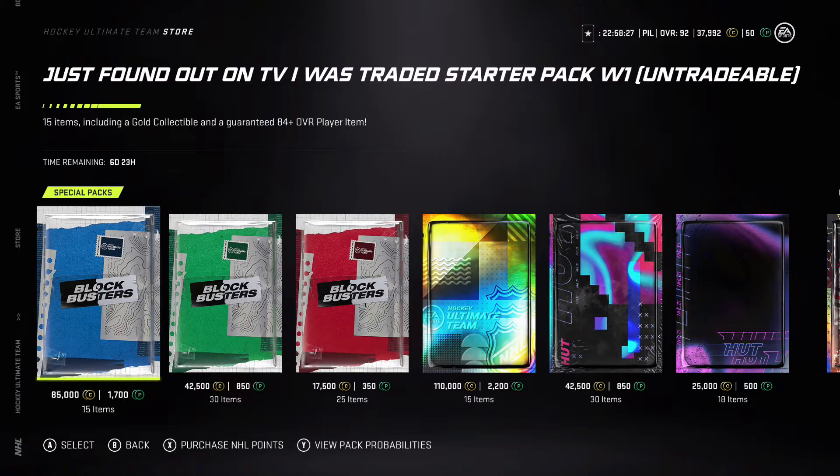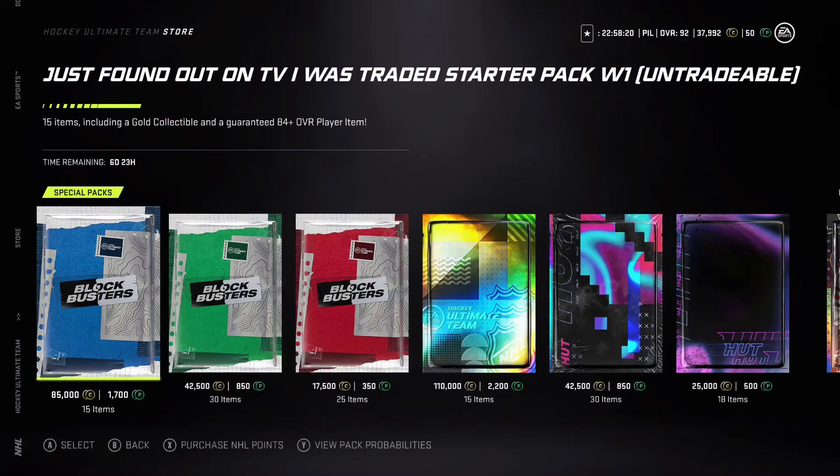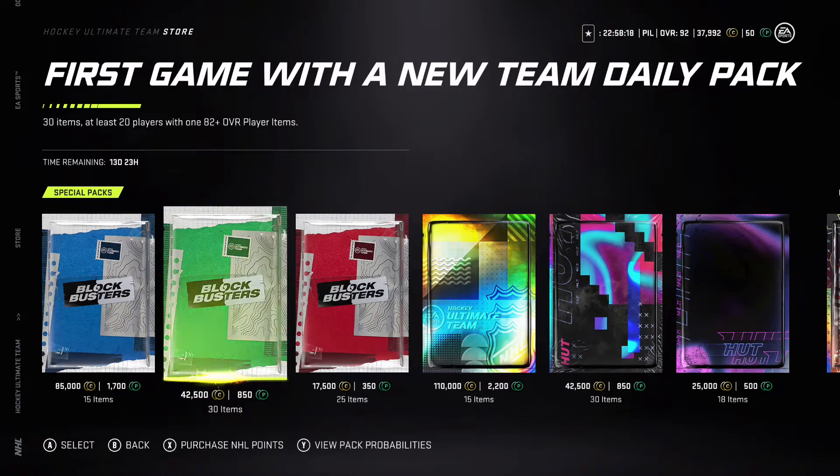There's a starter pack — week one, 15 items including a gold collectible and guaranteed 84-plus. There was a 34% chance at an 86-plus. This might be worth it — first game with a new team daily pack.